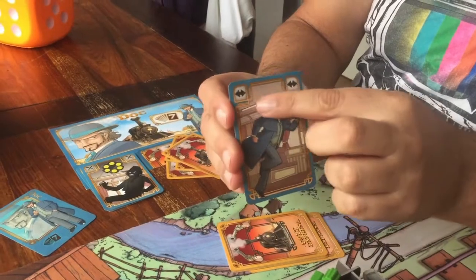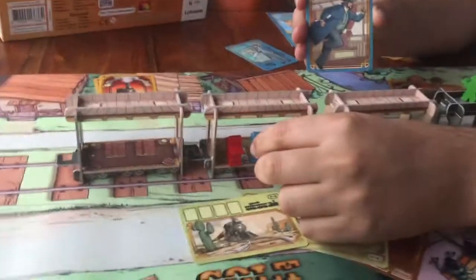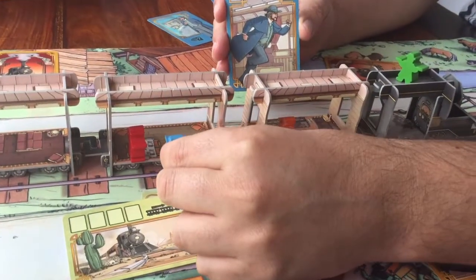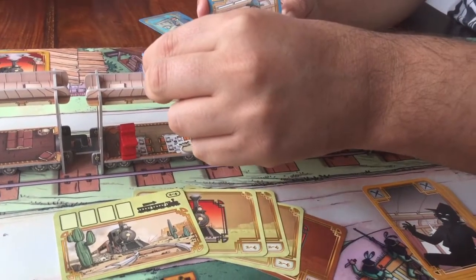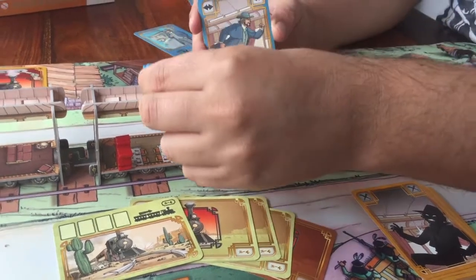This card with the left and right arrow means that later you can move your figure left or right. If you're inside the train, you move 1 space. If you're on top of the train, you can move 1, or 2, or 3 spaces.